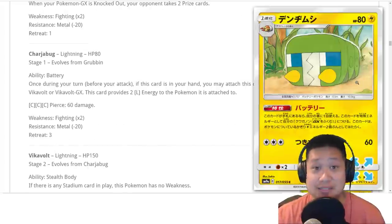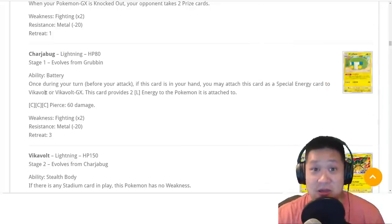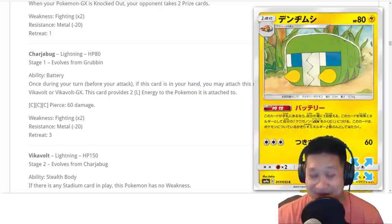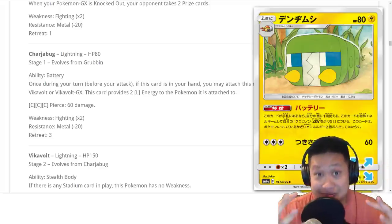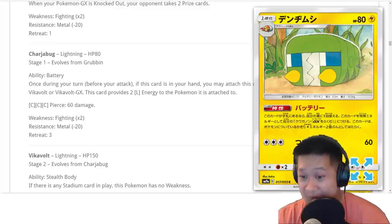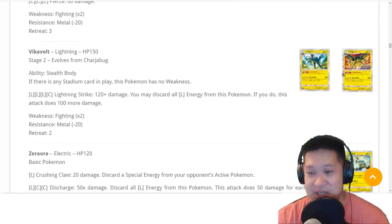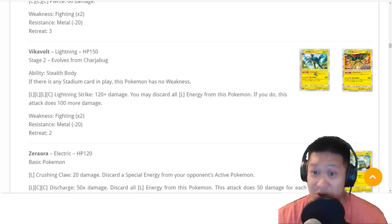Charjabug is a double Lightning energy provider for Vikavolt GX or Vikavolt. Both cards are actually pretty good. This card is gonna be pretty darn good and fun for those decks, as long as the Vikavolt GX deck is good — which it kind of is. It would be easy to use. Vikavolt, you might just have your day. It's good.